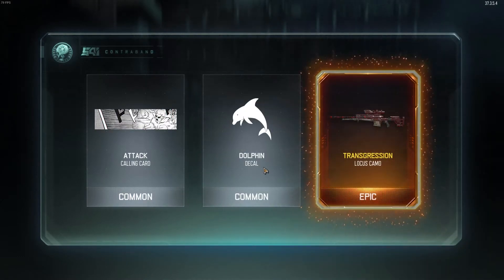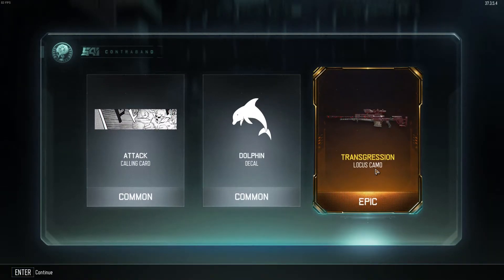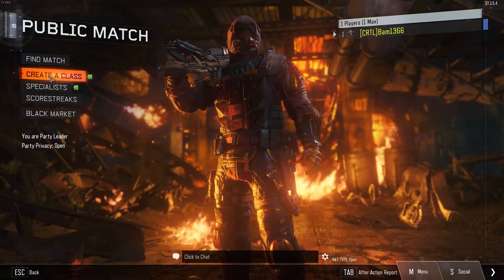Common, common - epic, there we go! That is freaking awesome - transgression Locust camo! I use the Locust, so let us take a gander at this.